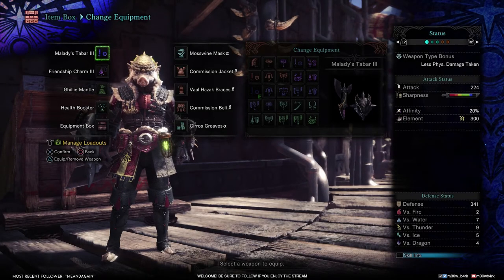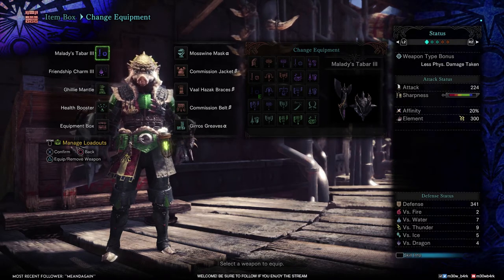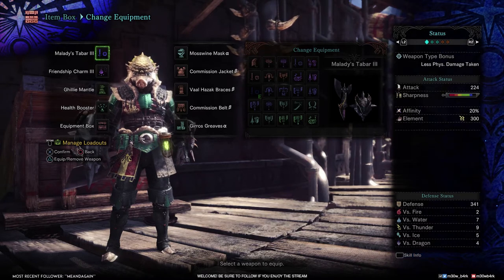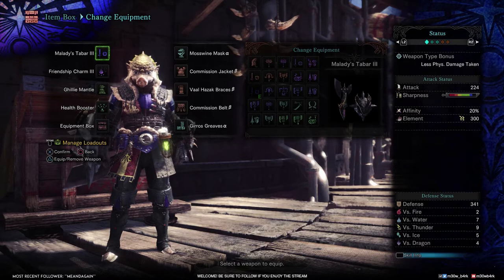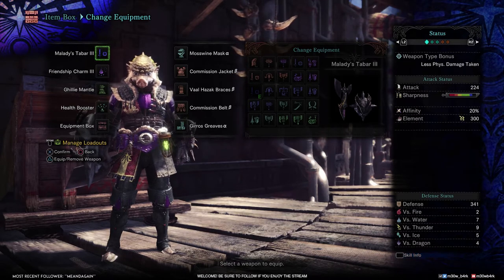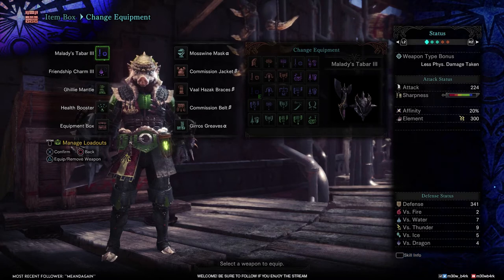Hey, what's up guys, Meow here. Just wanted to show you my fashion and function quick build for the support SNS player. The base of this build will revolve around Mushroom Maniac and Wide Range, so if you don't like that type of playstyle or you don't like those skills, this build isn't for you. I'm not going to show any gameplay or combos for the SNS because there are plenty of guides out there for that, so go watch one of those videos. This is just a quick build.